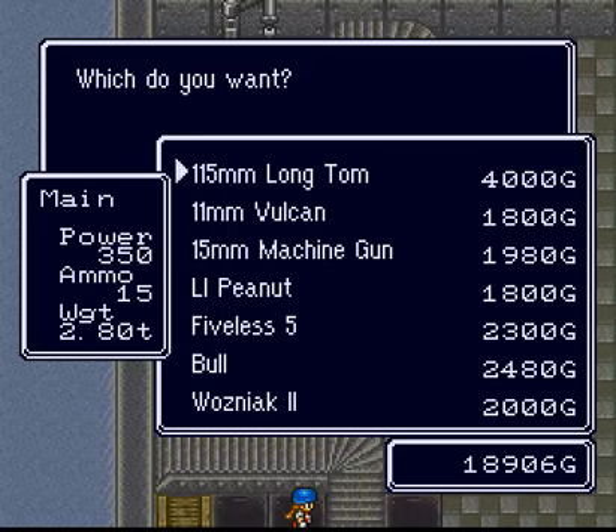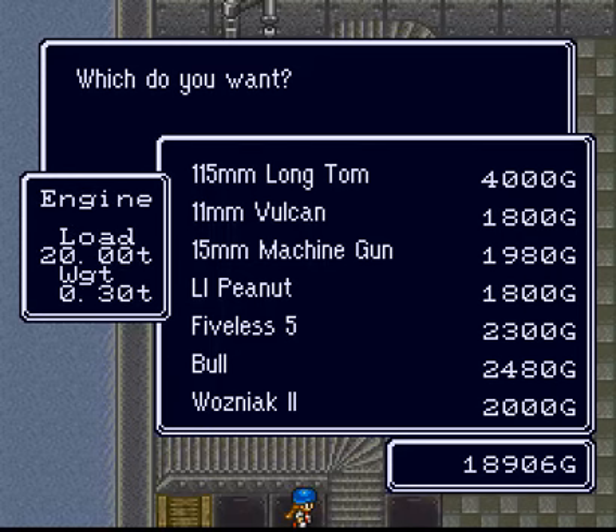Yeah, while we're at it, we might as well look at the new weapons they have available here. The 5-less-5 — I have no idea what that is, but it sounds cool. It weighs like a billion tons. Oh, I can get a bull — so the bull will upgrade all the way up to an omega bull, I guess, if I understand correctly.